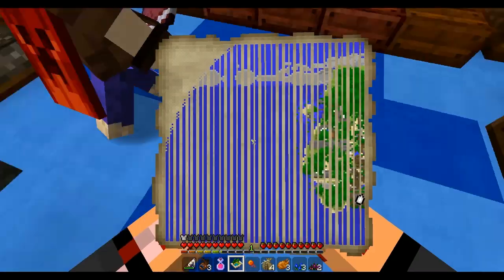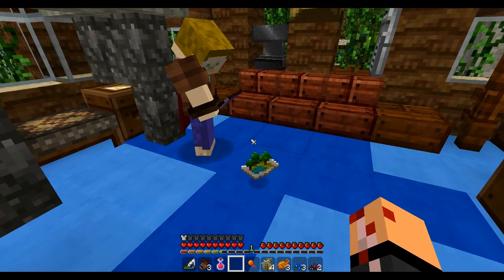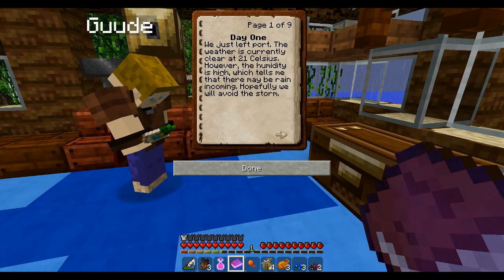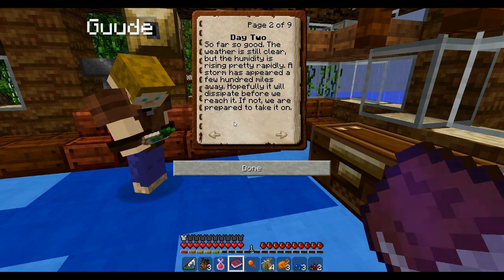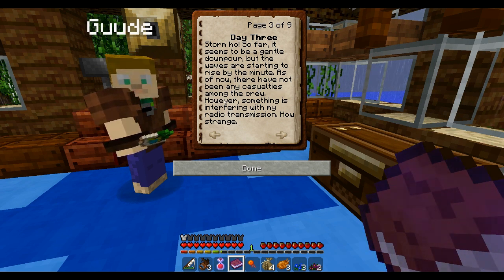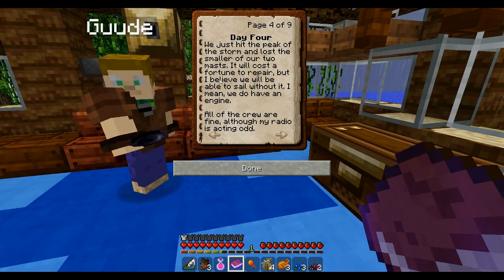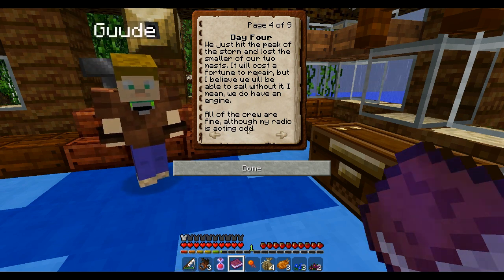I'll read the weather log. You can be Captain Jack Sparrow. Day 1: we just left port, weather is clear at 21 Celsius, humidity is high — there may be rain incoming. Day 2: so far so good, the storm has appeared a few hundred miles away, hopefully it will dissipate. Day 3: Storm ho! It seems to be a gentle downpour but the waves are rising. Something is interfering with my radio transmission. Day 4: we just hit the peak of the storm and lost the smaller of our two masts. All of the crew are fine, although my radio is acting odd. Day 5: all of our electronics and mechanisms stopped functioning — Lucia, the ship mechanic, said every single circuit is fried. Very strange indeed.